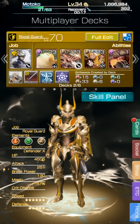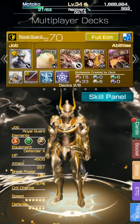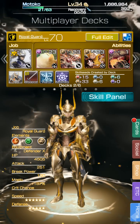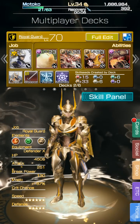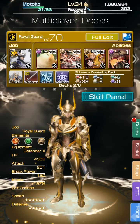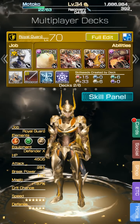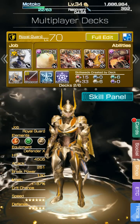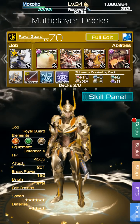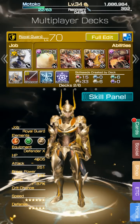Moving on to Knight — what I recommend for every job that is not a support class is to bring one attack card and one debuff card of some sort. Anything that you can really get your hands on that will help debuff the boss. You're going to want to use those occasionally, and depending on what the debuff is — say you have a magic down debuff — that would be great to use just before an ultimate.